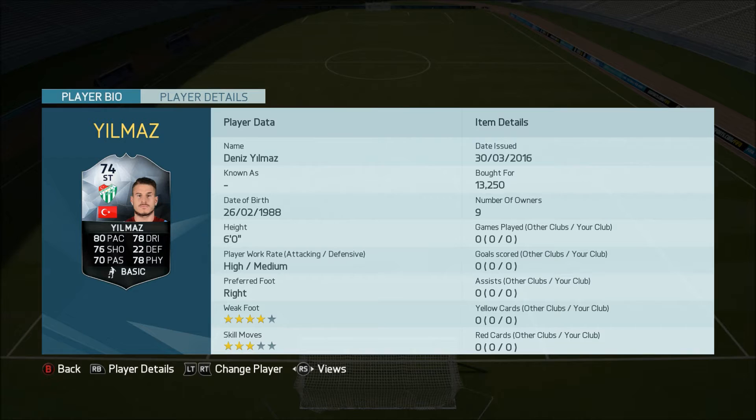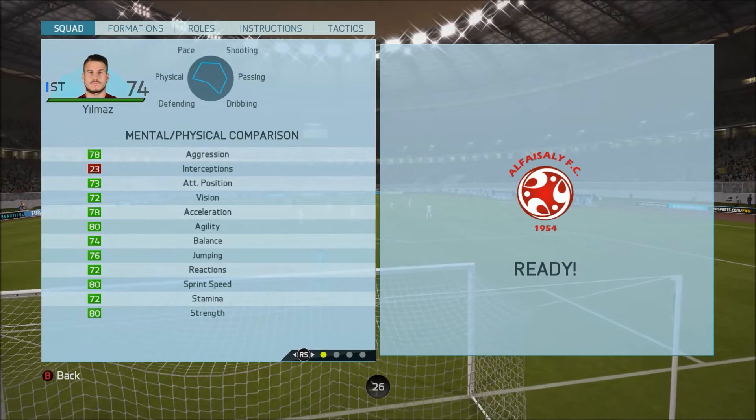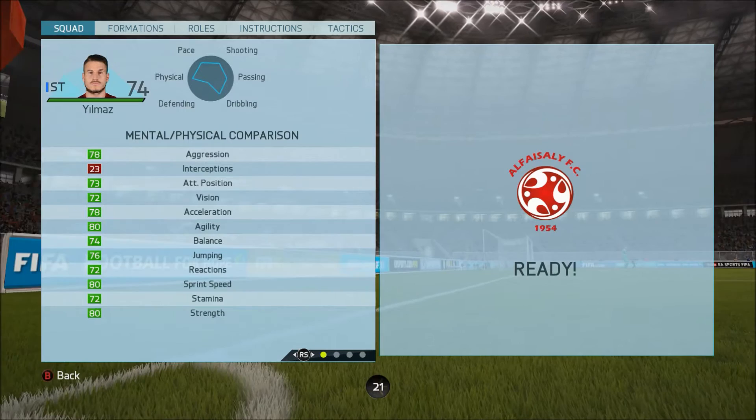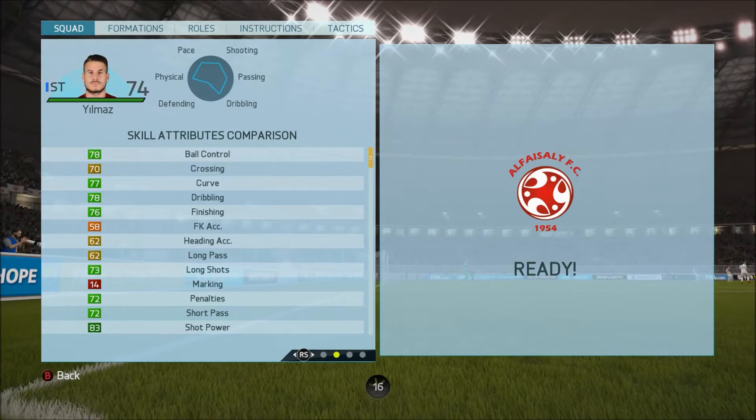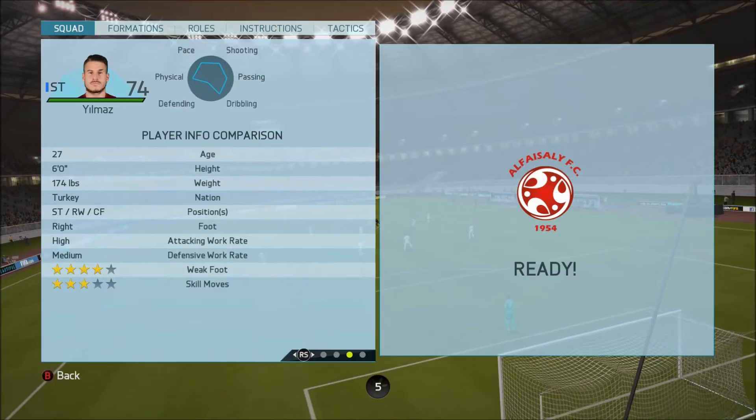Looking at the in-game stats: 80 pace, 78 dribbling, 76 shooting, 70 passing, and 78 physical — some really well-rounded stats for a silver card. The in-game breakdown shows a very similar, well-rounded set across the board. The mental and physical attributes are incredible; shot power is obviously very high, finishing is very good. Overall a top-quality card — six foot tall, three-star skill moves, four-star weak foot.